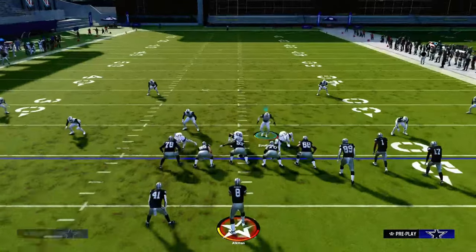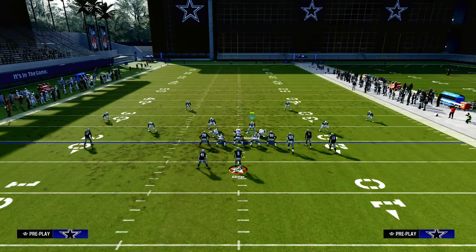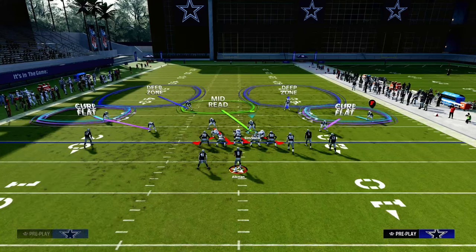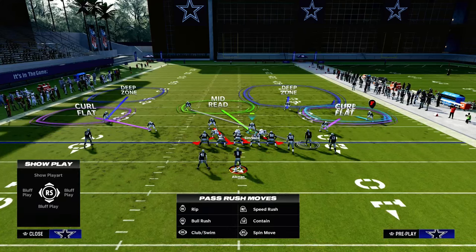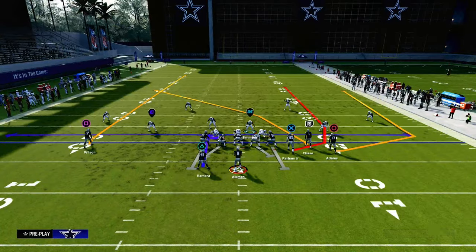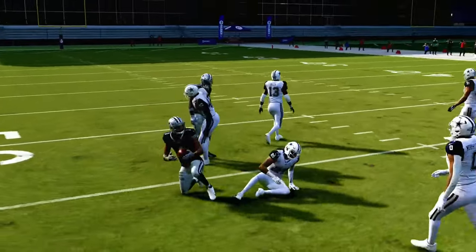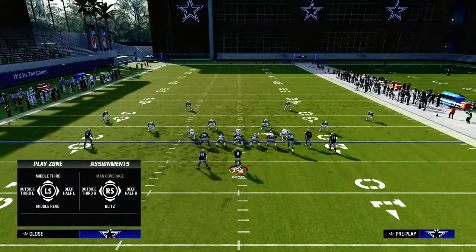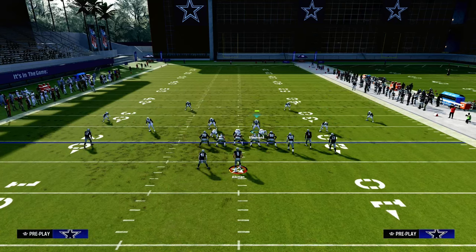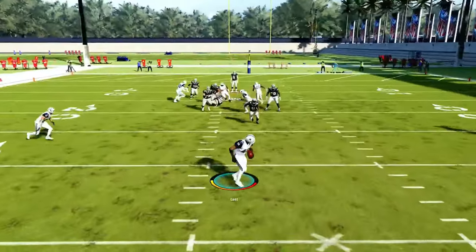Another simple defense for bunch is just a standard double Mabel defense — it's very difficult to beat. One last super underrated adjustment is to cross man the slot receiver. The tight end almost never runs a streak in bunch, and if he does you can user him yourself. By cross manning the slot receiver against verticals, you can fake like you're going to be underneath — and that cross man will play that route. Another low-key underrated adjustment is to mid-read this safety, which you can only do out of the free safety sub package. The mid-read will lurk the verticals crosser — they'll throw it thinking it's wide open, but that defender is going to be right there.